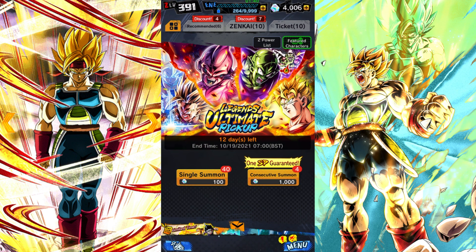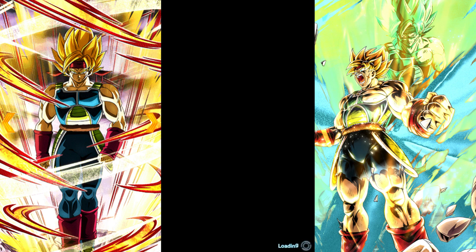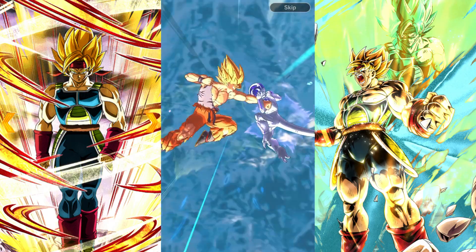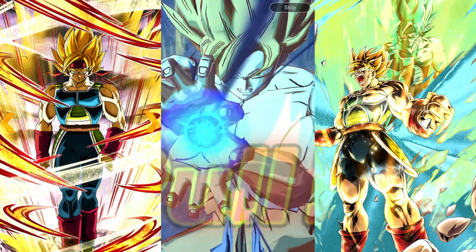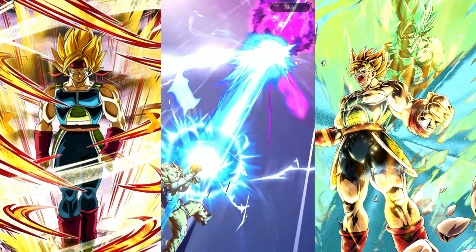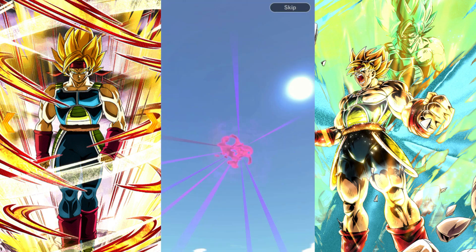We've got 4,000 crystals, mainly free-to-play from doing all the new events like the Majin Buu one and the Nappa one. Jumping into the first summon — make sure to hit that like and subscribe, it really helps the channel. We've got Nimbus with blue skies. Can we start this off with a Broly? I do like to hope to get a Broly because it's an exciting animation. No Broly unfortunately, but we've got a Nimbus — and Nimbus on the channel is very good luck.